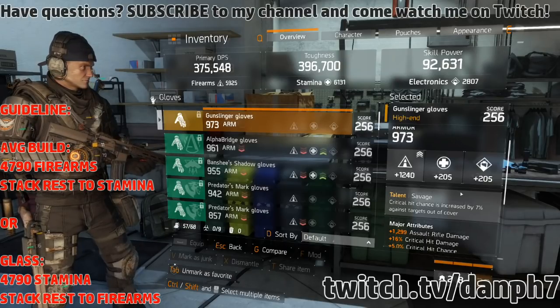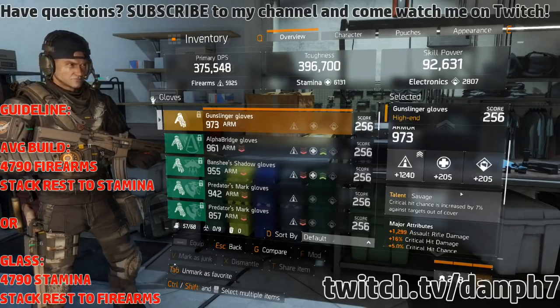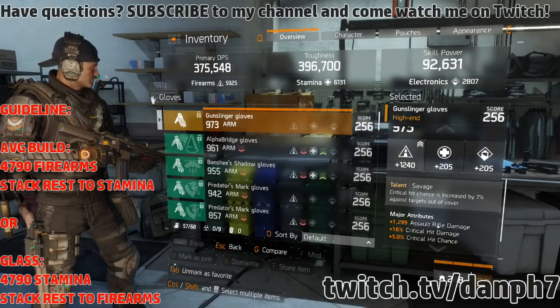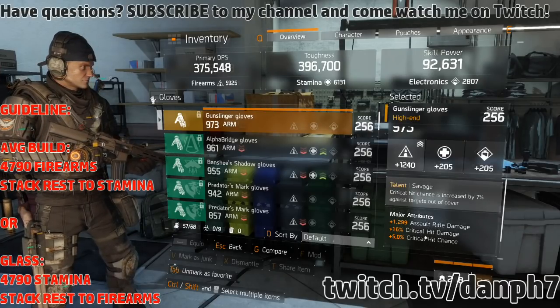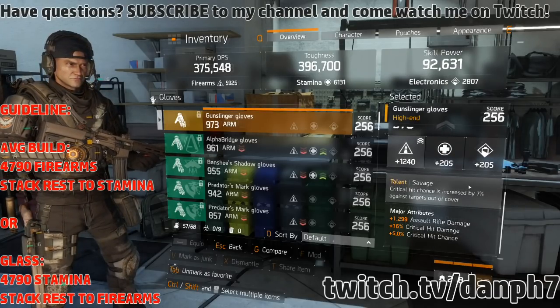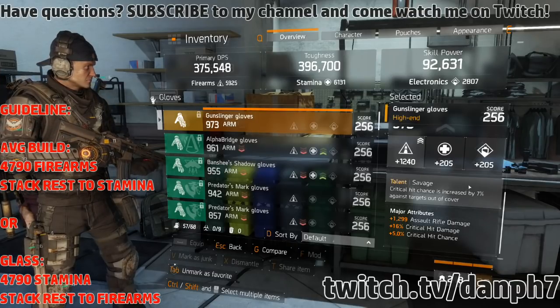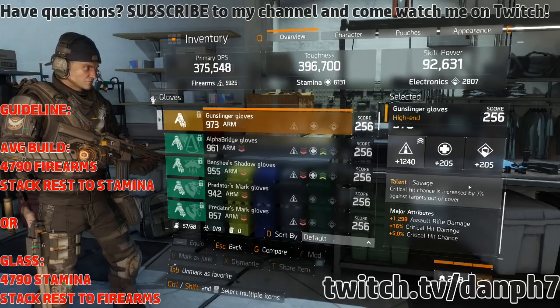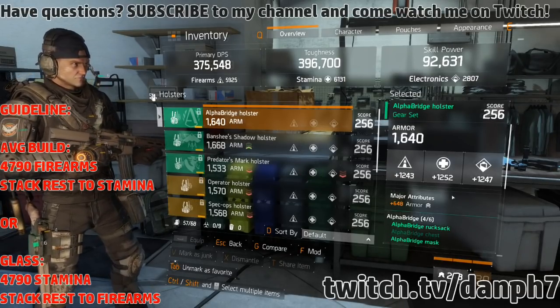For the gloves, the talent you want is Savage and the attributes you want in the current state of the game are assault rifle damage, critical hit damage, and critical hit chance. Savage gloves give you an additional 7% critical hit chance on targets out of cover, which is almost always going to be in effect in PvP.